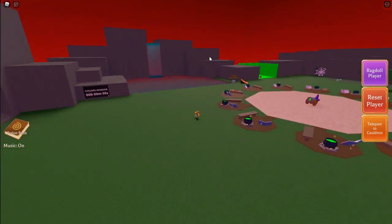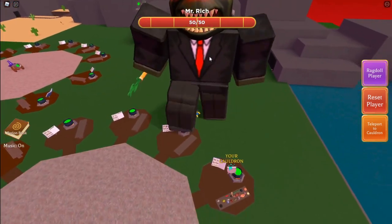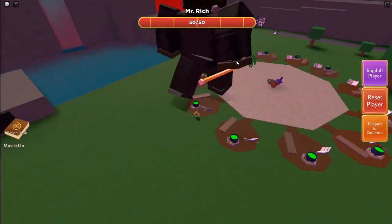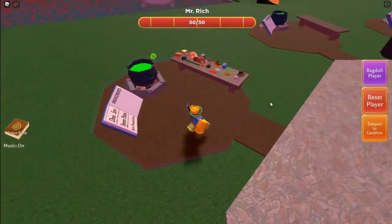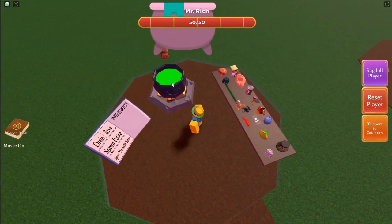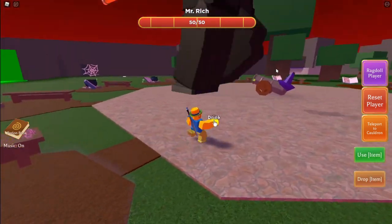Alright, everything is red and there he is! How do we kill him? I think we kill him using the cannon — yep, the cannons are pointing at him. We 100% kill him with the cannons. Can I use TNT? How do I use this?